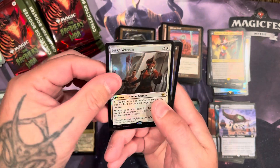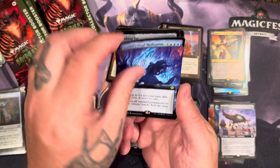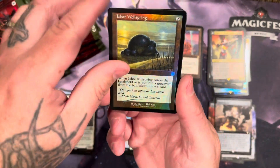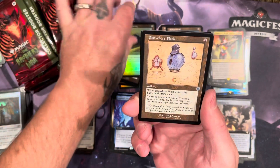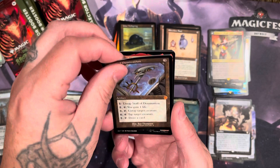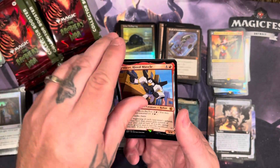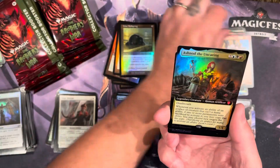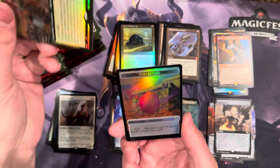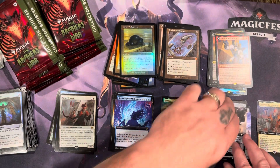Got the siege veteran, hercules, smelting vet, ichor wellspring, elsewhere flask, staff of domination — another nice mythic — slicer. Ashnod mythic commander foil. That's our first commander foil.